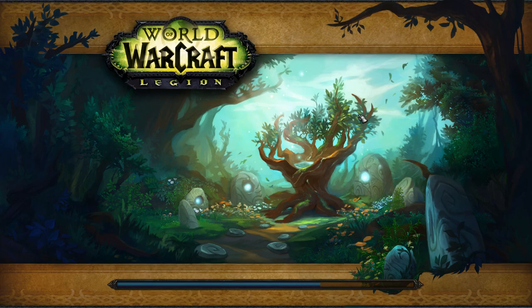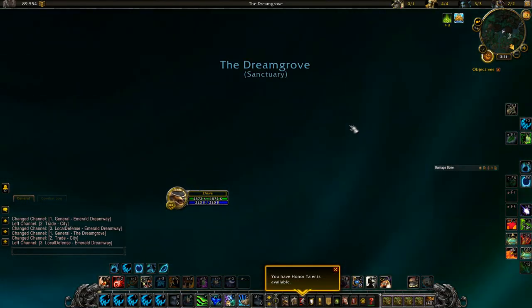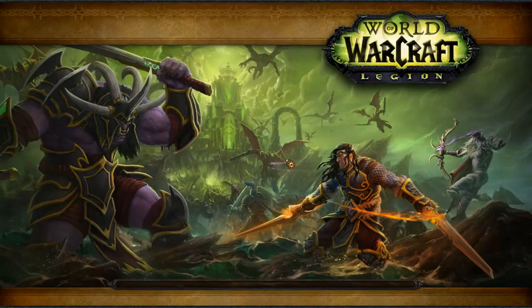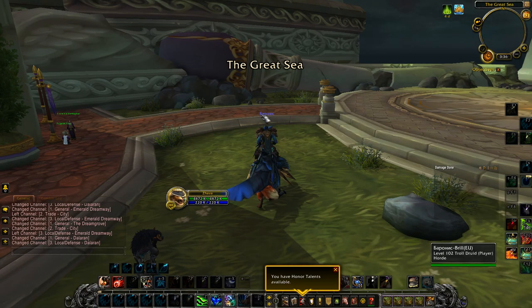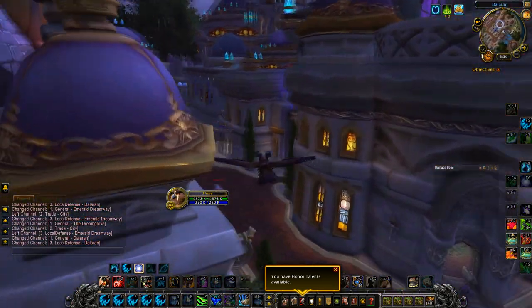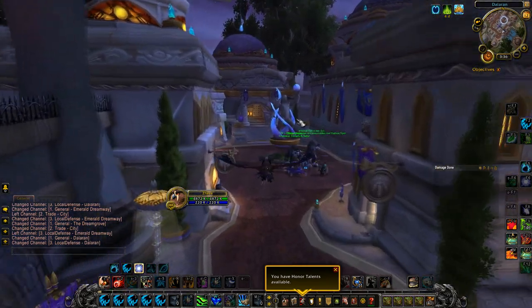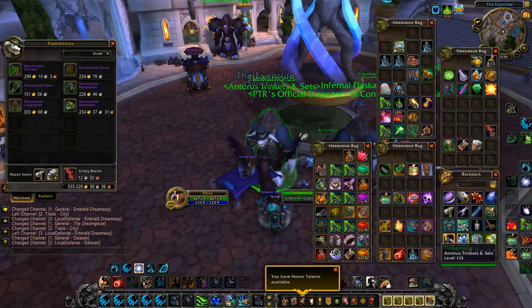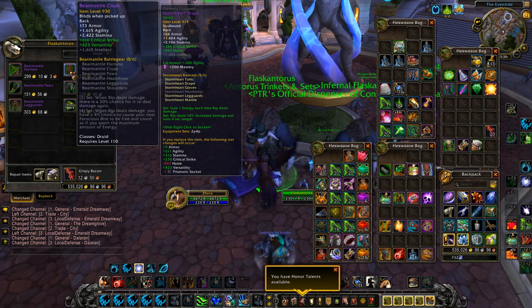I want to let you guys know my thoughts and how I feel about some of these changes happening next patch. But first, before we do anything, I want to go to Dalaran because I believe there are some vendors near one of the banks that actually sell us the entire full tier 21 set. I don't think it's a heroic or mythic version, just a normal version, but it is a really high item level anyway. Here it is — this is the tier 21 feral set bonus.